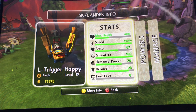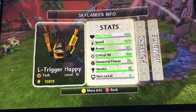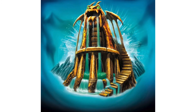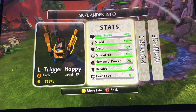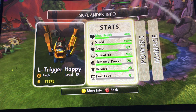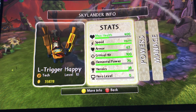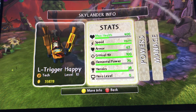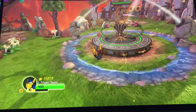Next to the speed stat is a little plus icon that says 9, because I'm wearing the little devil hat, which increases my speed by another 9%. The fastest hat in the game would actually be the winged hat found in the Dragon's Peak Adventure Pack. Unfortunately, I haven't played Dragon's Peak on this save, so I don't have access to that hat, but as you can see, the combination of these three elements makes you extremely fast.